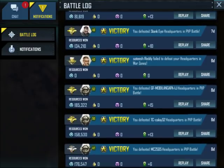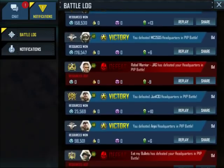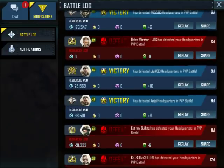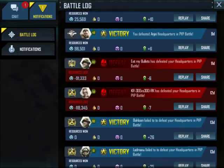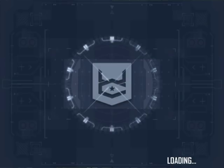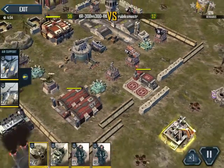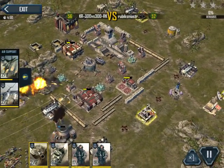So a level 43 attacked me and failed — we're not going to watch that. Level 67 defeated my headquarters. Level 60 defeated my headquarters in PvP. Level 58 — that's probably about as even as we're going to get. So let's see what he did; that was a level 58 to defeat me. I think I'm level 53 now. Good — it does the level comparison. I was only level 52 at this point. I've upgraded my defenses substantially since this attack.